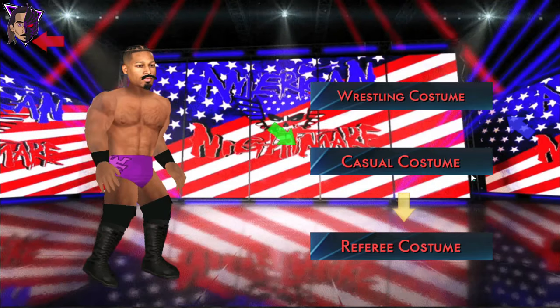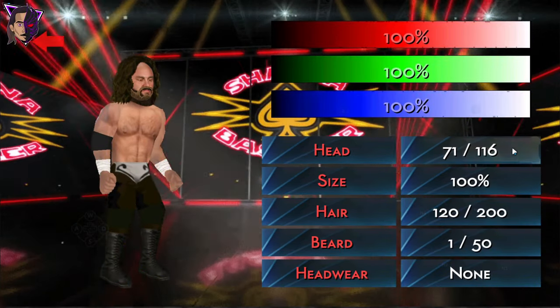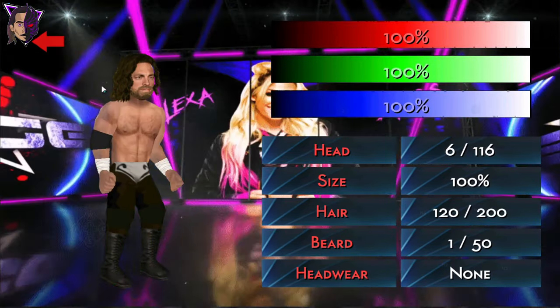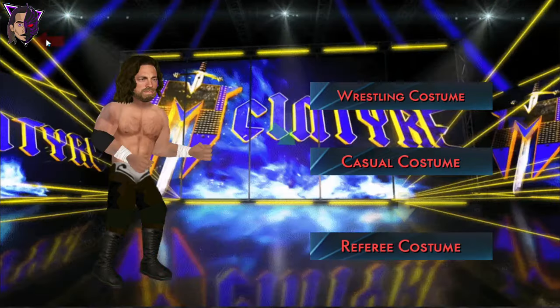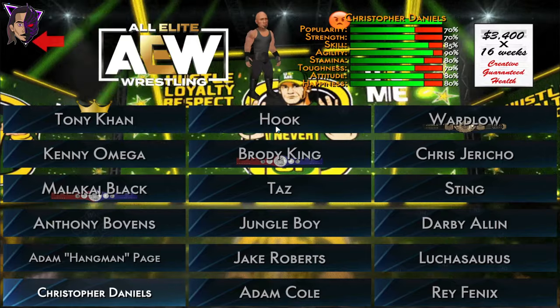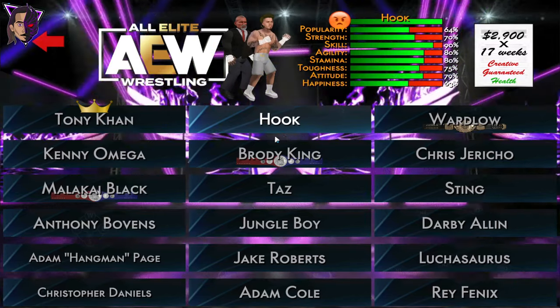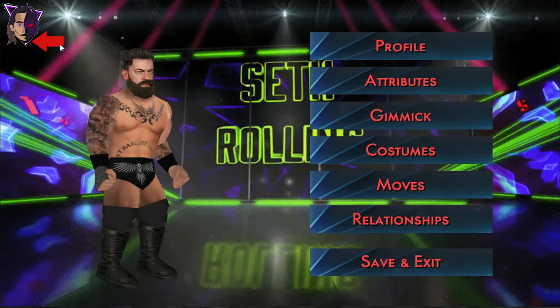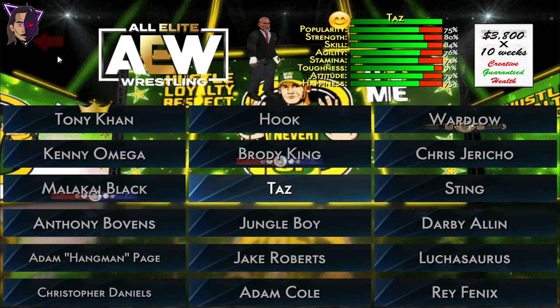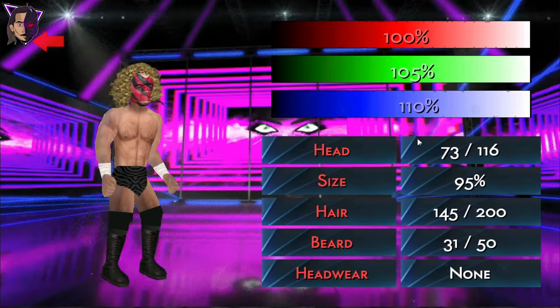Anthony Bowens with Carmelo Hayes' face texture also looks okay. Next is Hangman Adam Page — let's also give him a random face texture. LA Knight, he's looking okay. Next is Christopher Daniels with The Rock's face — doesn't matter. Hook with Austin Theory's face added, it's alright. Brodie King looks fine. Taz with Randy Orton's face.